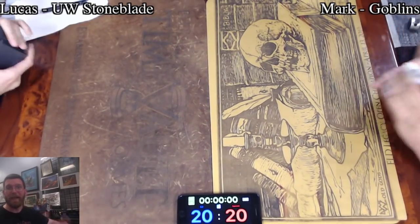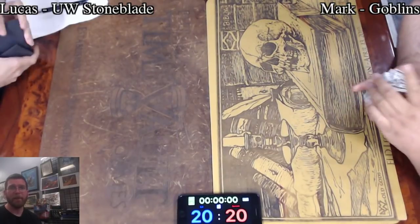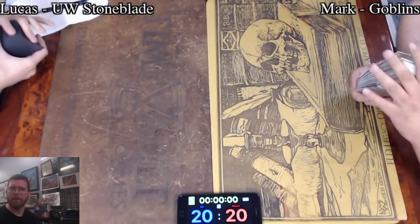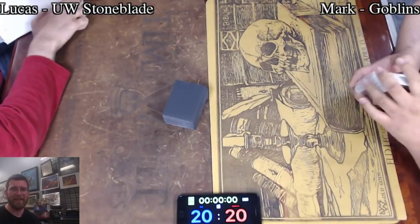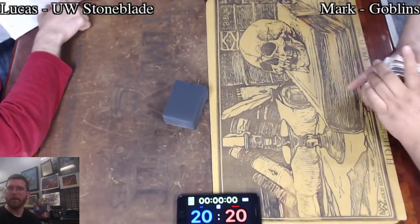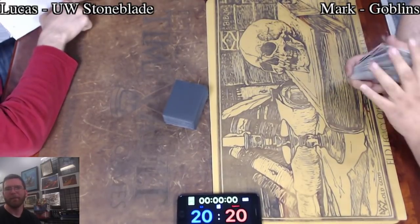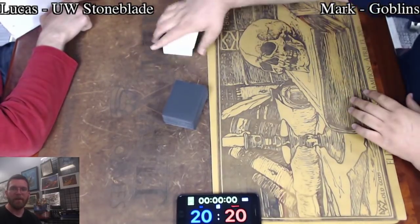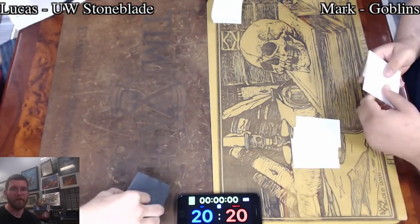Welcome to BrainstormMTG. I'm ELD and this is Fast Effect Double Speed Magic the Gathering. Here we have Lucas on Blue White Stoneblade versus Mark on Goblins. Mark's actually been borrowing this list to put up some great results — the legacy open playmat in front of him was earned on April 13th, 2019. He is a ELD legacy open champion with a spot on the wall of legends for cutting through a very difficult field with this very Goblins list.